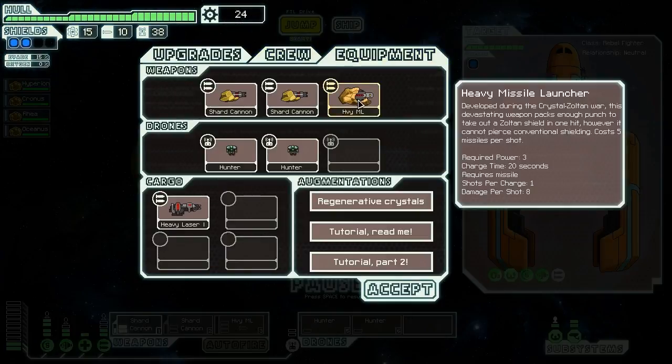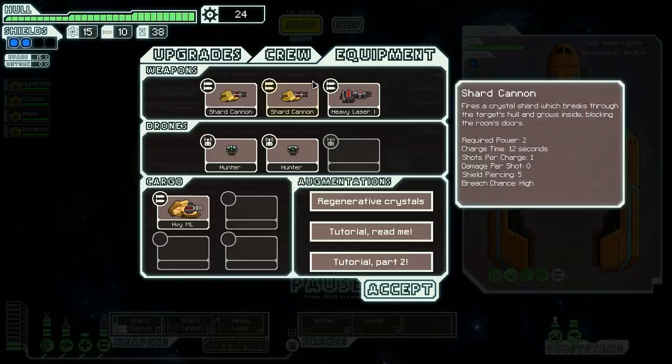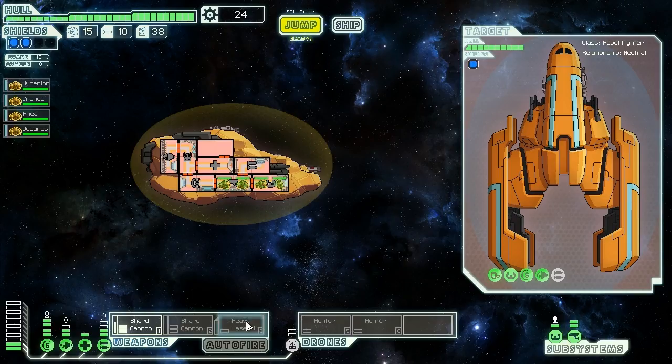Unfortunately, this means we are never going to use the Heavy Missile Launcher. It's cool, but 5 missiles is an insane cost, plus the 20-second charge time and 3 power, making it really impractical. The Heavy Laser Mark 1 does a little bit less damage for a lot less power and doesn't use up all our missiles - definitely more effective. I should have moved my crew - Cronus on weapons, Oceanus in engines, Rhea on shields. We didn't take any damage anyway, so no real harm done.